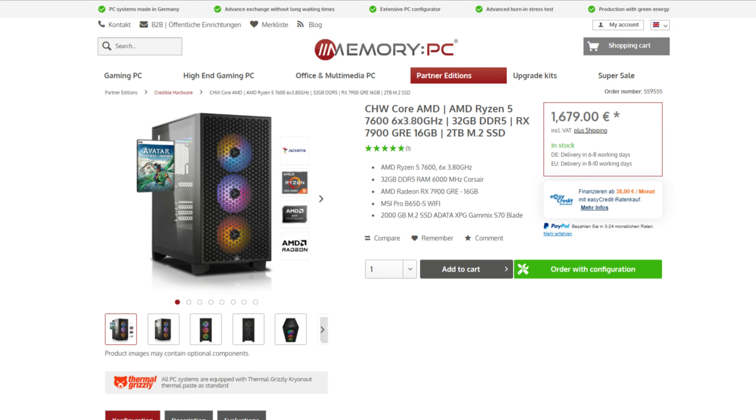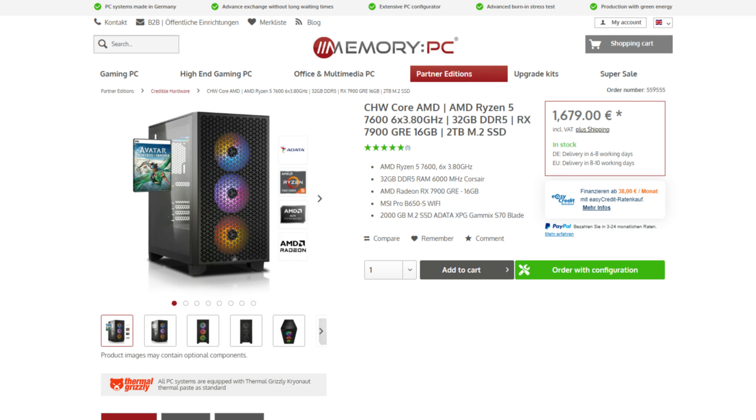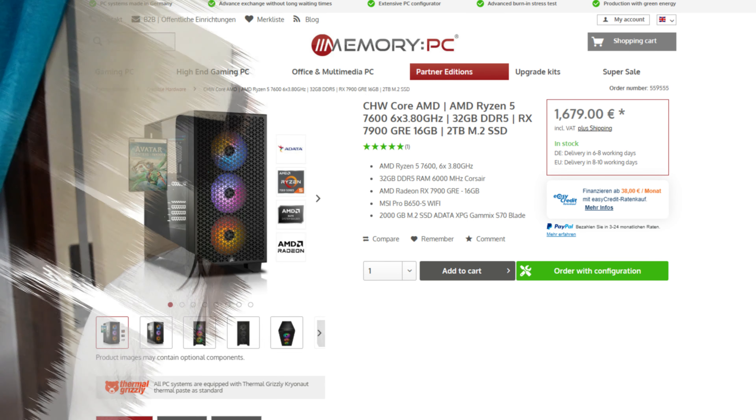Sorry for the long explanation, but I really wanted to put things into perspective — why I call the 7900 GRE the real 7800 XT. As for this card, it was initially only sold to OEMs, so you couldn't buy it unless you bought a whole PC and pulled the GPU out, but now you can actually buy these GPUs in some stores.